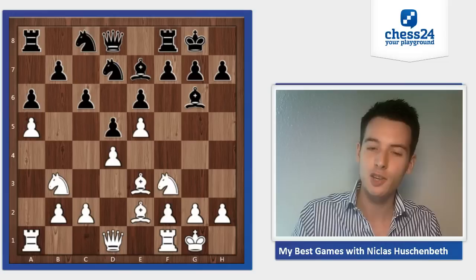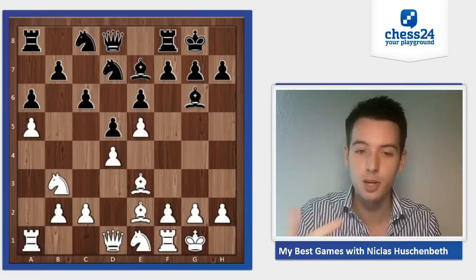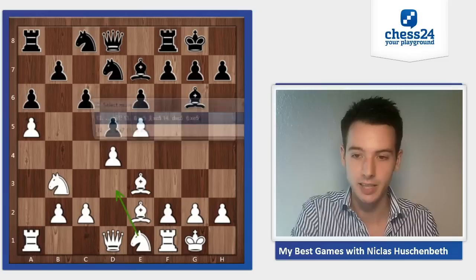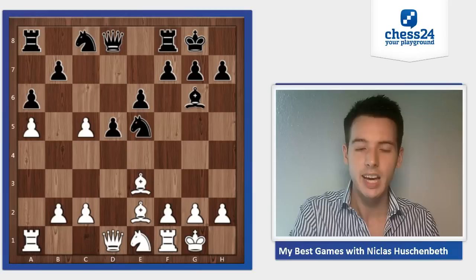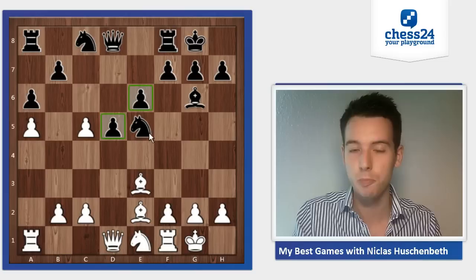Giri is also suggesting knight e1 here, which I also considered. But now black plays c5, because otherwise I would play the knight to d3 and he couldn't play c5 anymore. So c5, knight takes c5, bishop takes c5, d takes c5, knight takes e5. I had seen this position and wasn't sure what is really happening — on one hand I have the bishop pair, but on the other hand black has a center now. So it should be around equal here.